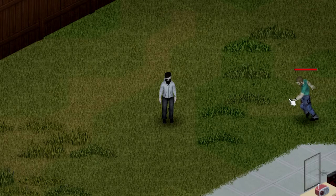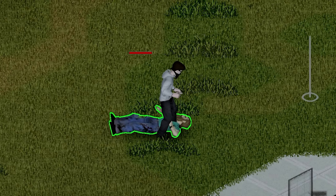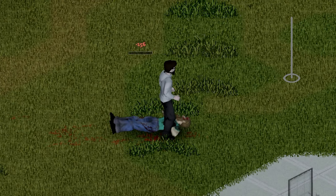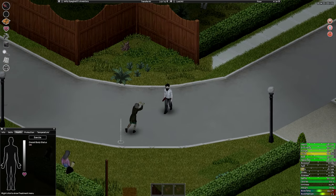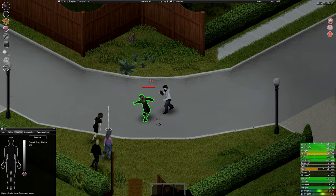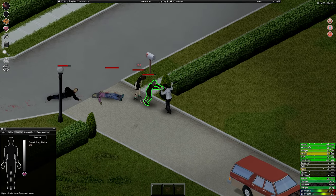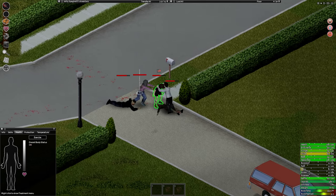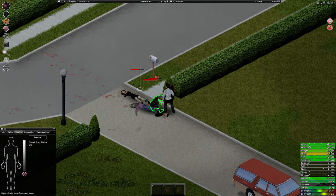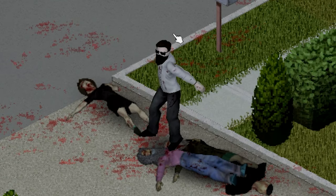Fighting one zombie is simple — push them over and curb stomp them. A good way to remember if they're dead: don't stop until you hear the pop. Or just download the Combat Text mod — it's really good. Fighting two or more zombies up to a maximum of around ten is a simple roundabout of pushing one onto the floor, damaging another one, then pushing another onto the floor, until you've damaged them enough to curb stomp one or kill them outright with weapon attacks.